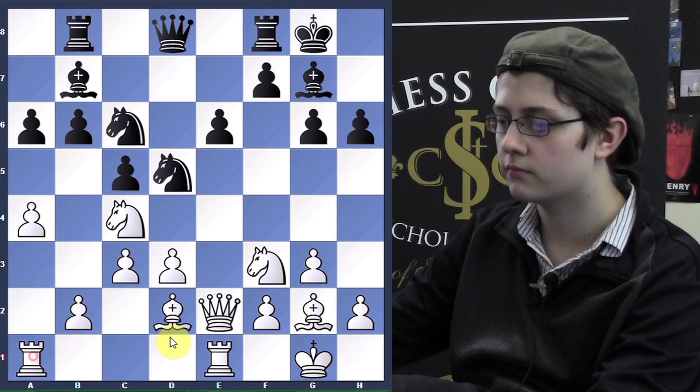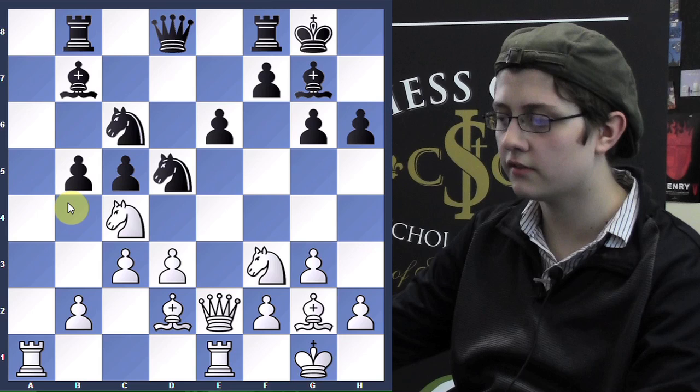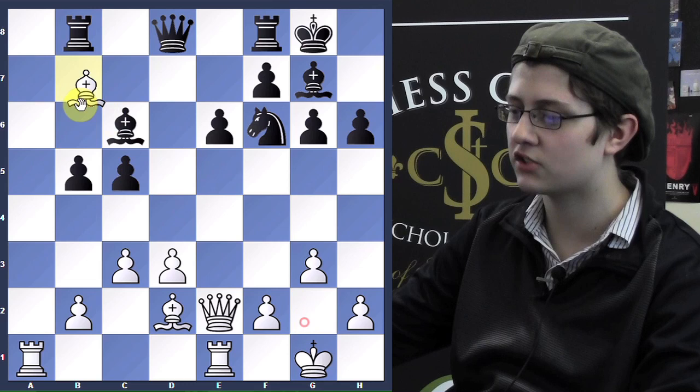So he played b5, a takes b5, a-b, Nc5, knight takes, knight takes, Ne7. He played Ne7 because if he goes Nf6, then I play Nc6, which is a fork, and he'll have to give away his light-squared bishop.